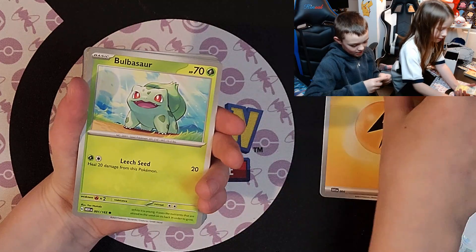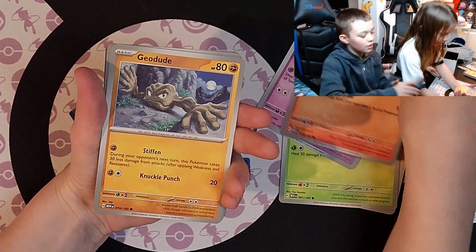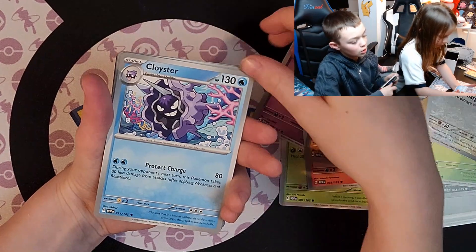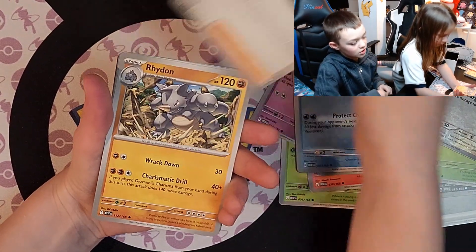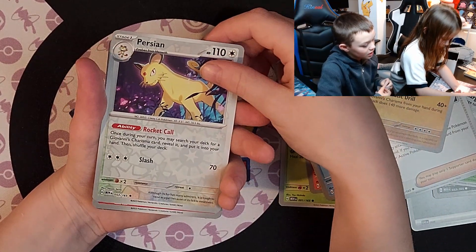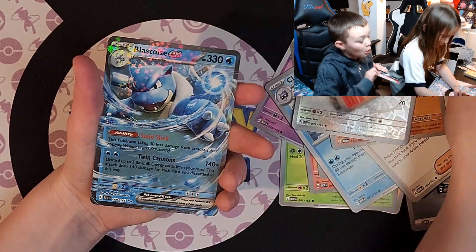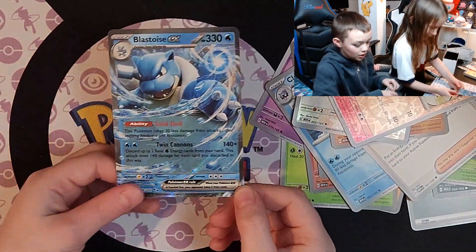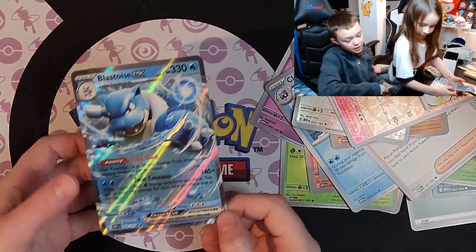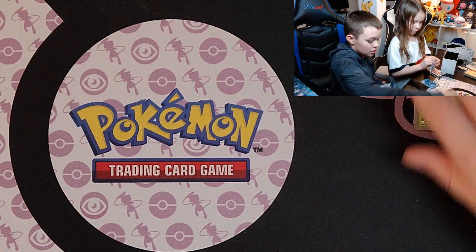First pack: Electric Energy, Bulbasaur, Slowpoke, Growlith, Geodude, Cloyster, Giovanni's Charisma, Rhydon, Persian, Magmar, and... Blastoise! Put it in a sleeve. Let's move this big stack of cards to someone else.